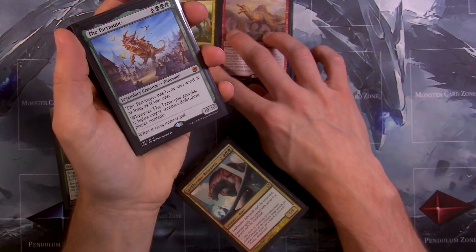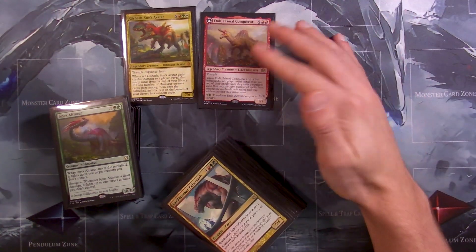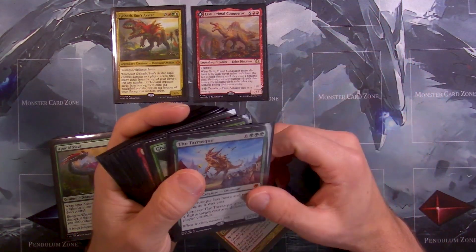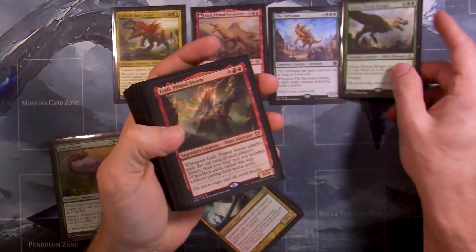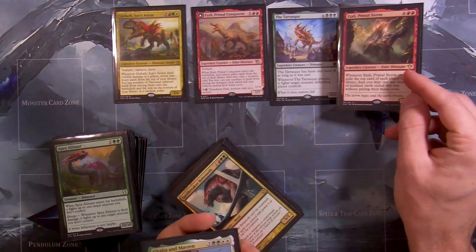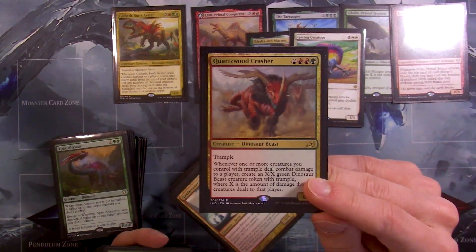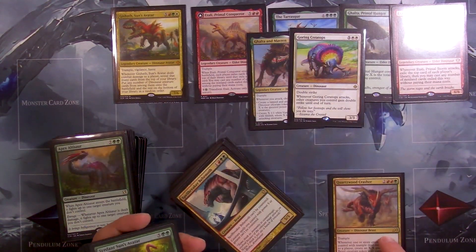I definitely want to keep Gishoth — I'm happy I bought it when it was cheap, like three or four bucks, now it's like fifteen dollars. So how many big dinos are we going to have? I want to go through this deck first. This is definitely going to be a more chill video, I don't really have it all planned out. This guy I want to keep too, he's pretty sweet. Galta — keep this. The Italian dude is pretty good, but we got the other one so this might be a potential cut.